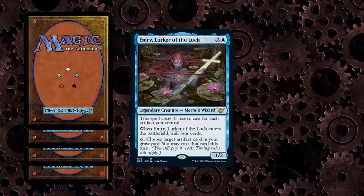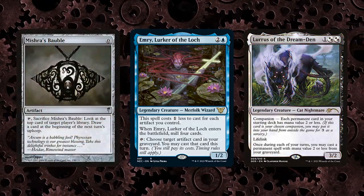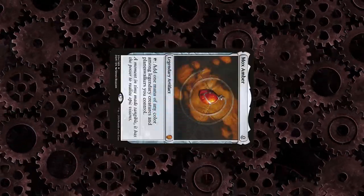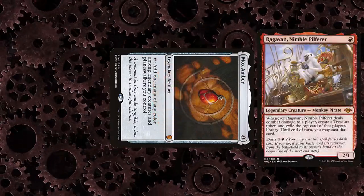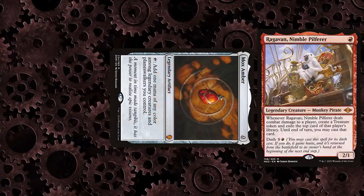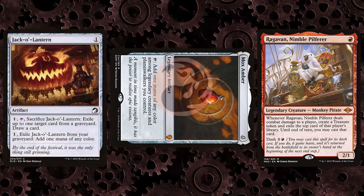Emery mills 4 cards, providing fuel for Breach, can do its best Lurrus impression by returning Mishra's Bobble every turn for additional card draw, and allows you to tap Mox Amber for blue mana, which you need for Oracle. You can also tap Amber for red mana with Ragavan. If you only have Ragavan and not Emery when you start the combo, you can exile Jack-O-Lanterns from your graveyard to filter the red mana into blue.